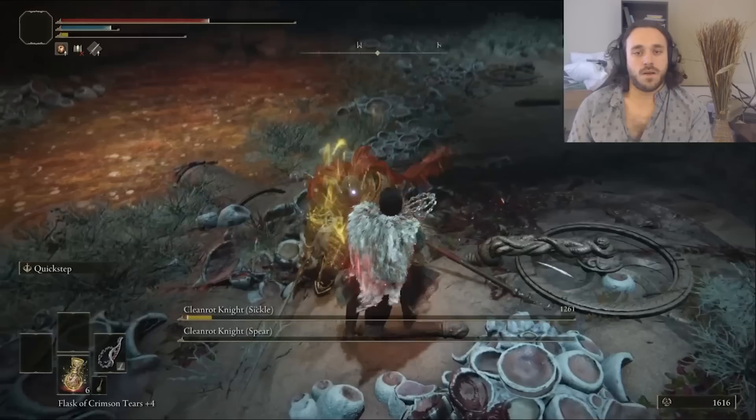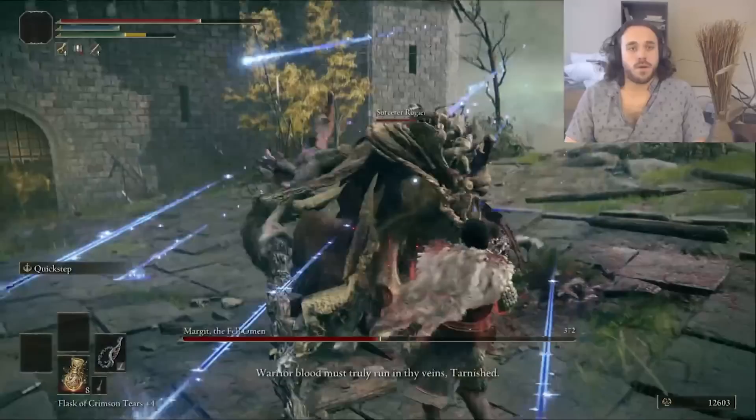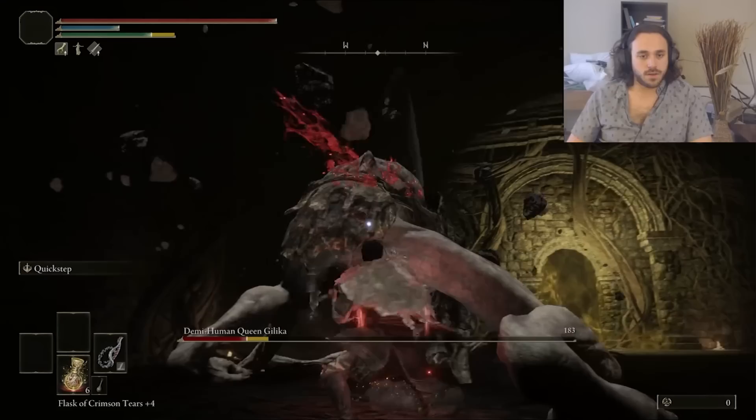We can summon our boyfriend to fight Margit with us, and Alucard is dealing great stance damage with his floating swords. Summoning help increases the amount of pressure you need for a stance break, but Glintblade Phalanx is so good it doesn't matter. Stance breaks in general don't matter though, because we can't crit with the whip anyway. I got killed by some ballistas on the way to Godrick — pretty embarrassing. Godrick is way less dangerous.